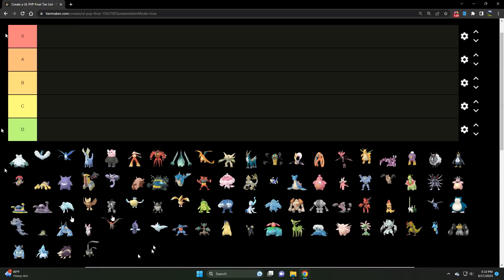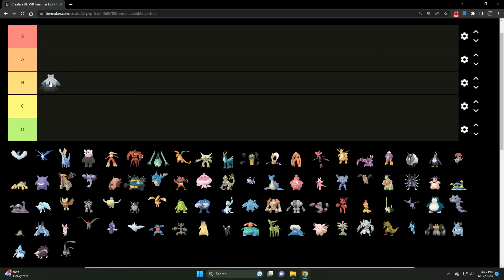First up we've got Abomasnow — a very effective Pokémon in this meta. It handles Water types and Flyers, most notably Pidgeot. I'm going to say B tier, but it could easily be A tier — probably top three Ice types in the entirety of the Ultra League. It has play against Cresselia, handles Giratina, shuts down Swampert, and has play against Charizard and Pidgeot. Abomasnow is an amazing investment for the Ultra League.